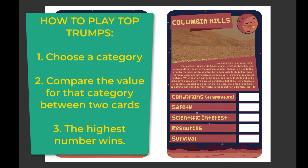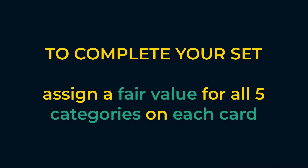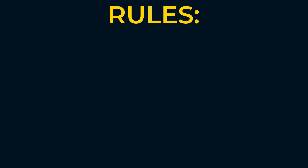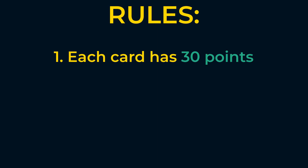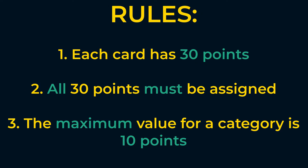Players will compare these values for different cards to determine the winner, and the winner will be the higher number in this case. So before we can play with our Top Trump cards, our task today is to add a value for each of these five categories on all of our cards. But we're not just going to add numbers at random. We want to make sure that the game is fair, but we also want to make sure that these values are accurate for each location so that we can learn a little bit about Mars as we play. The rules for assigning points are: each card gets 30 points total to distribute across the five values, and the maximum number of points a category can have is 10.